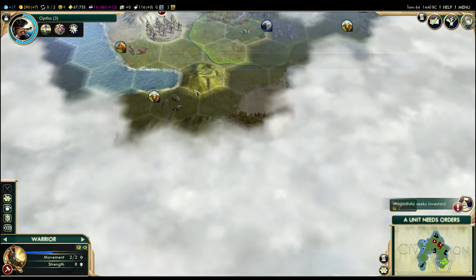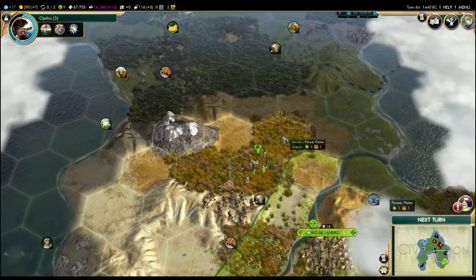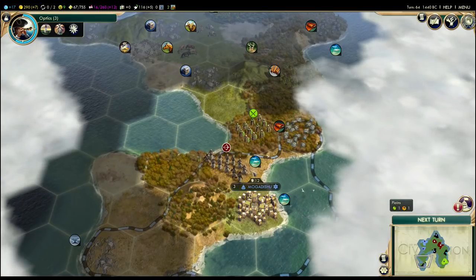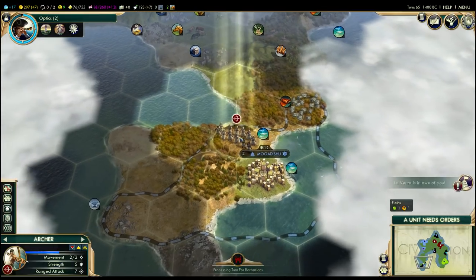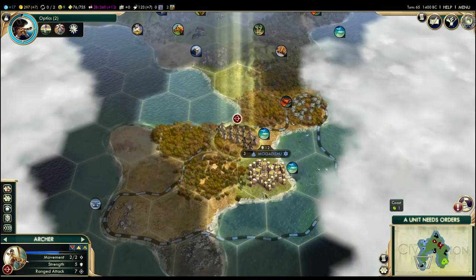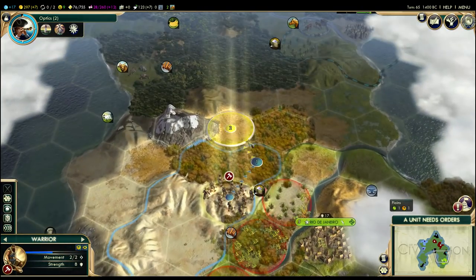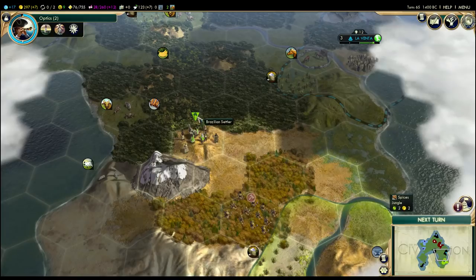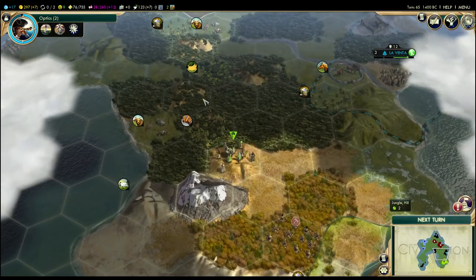Mogadishu wants investors — you can always spend money on city-states to increase your influence, and Mogadishu is saying they're going to give even more influence than usual. I can't leave Mogadishu's territory because of the Brazilian spearmen, so we're going to upset them slightly more. They've got a quest to defeat barbarian units in their territory, so while that quest is going on, we can safely enter their territory because they're assuming we're there to destroy the barbarians.